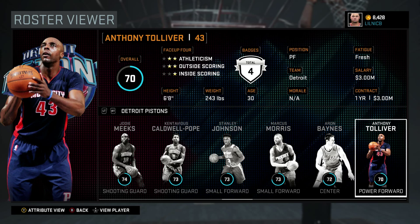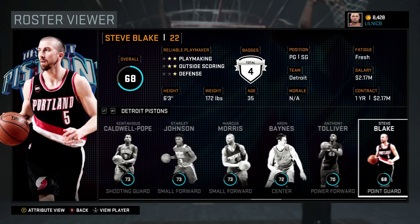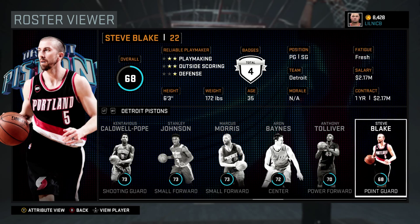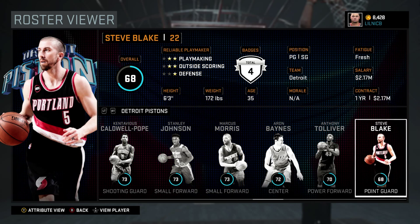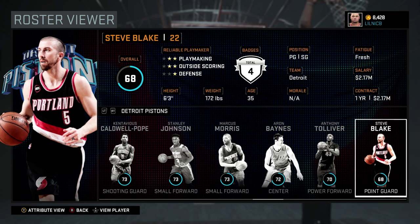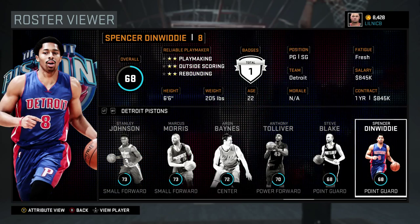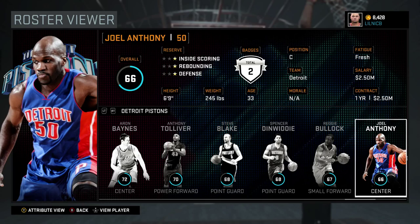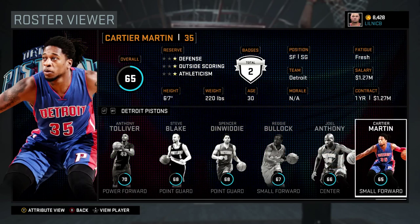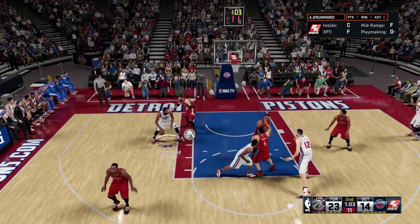Anthony Toliver can shoot, but when you have Ilyasova and Marcus Morris you don't need him. Steve Blake: if Reggie Jackson gets hurt, Steve is your backup. He can't shoot like he used to, so just use him conservatively until Reggie or Jennings get back in the game. For Spencer Dinwiddie, Reggie Bullock, Joel Anthony, and Cartier Martin — if you're using these guys, you're probably gonna lose anyway.